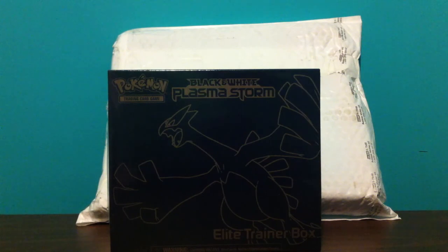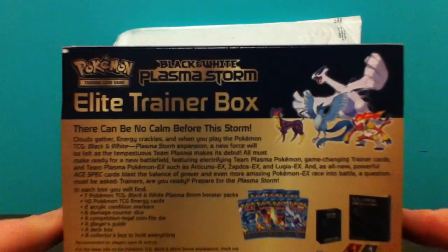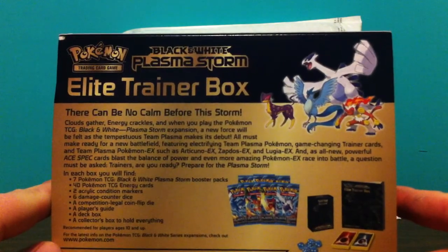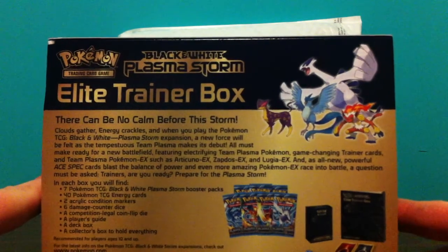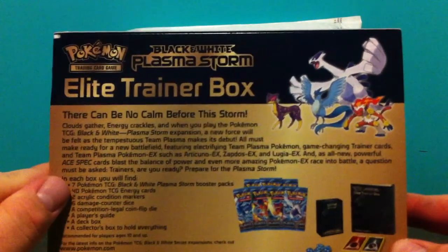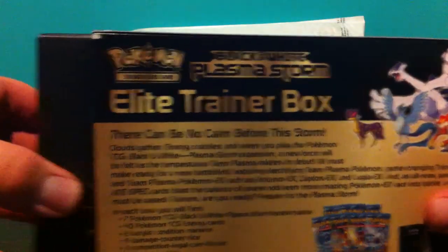So we'll jump right into this box — really cool, little collector's item. Should have brought something to help me get into this. I'll show you the back when I get the plastic off. So here's the back of it, looks pretty cool too. Got Infernite, Articuno, Liveheart, and Lugie up top, which are the four pack arts. And it just names everything that comes with it. Pause the video if you'd like to read that.